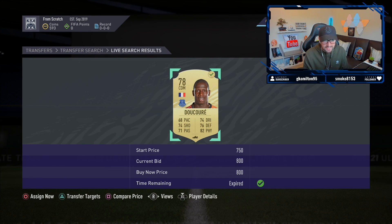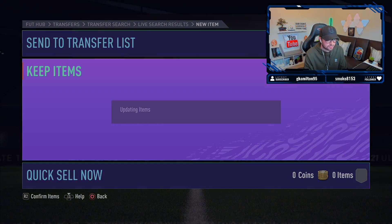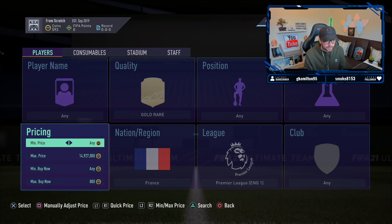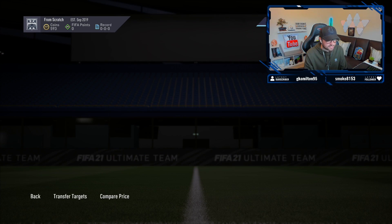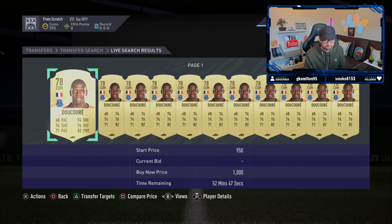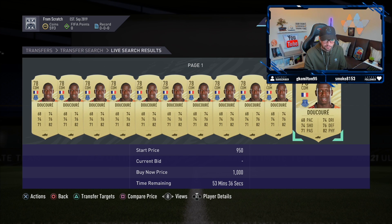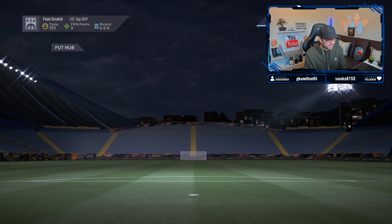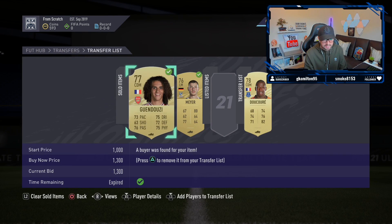We go ahead and get ourselves a Decouré at 800 coins. Unfortunately I think it's the cheapest item on this filter at roughly around 1k, so after tax we're only looking at about 150 coins profit - but profit is profit at this stage. There are quite a few listed up here as well, so it's actually going to take a little while to sell. We'll have to bear it out and wait for the item to sell, because we want to be capitalizing on as much profit as possible.